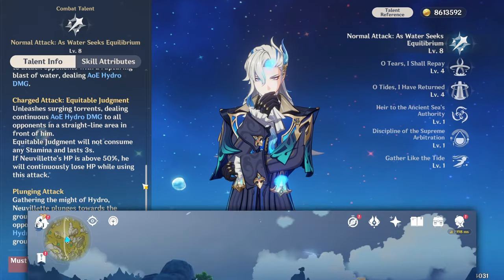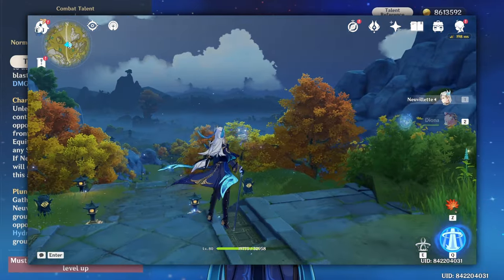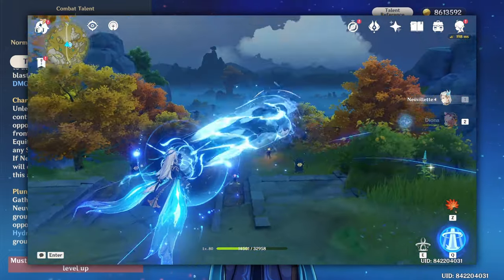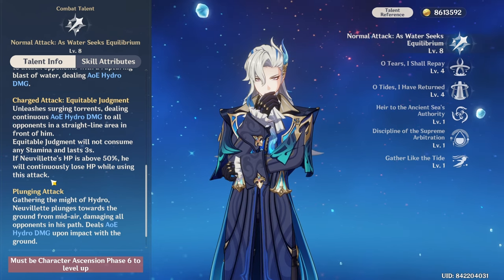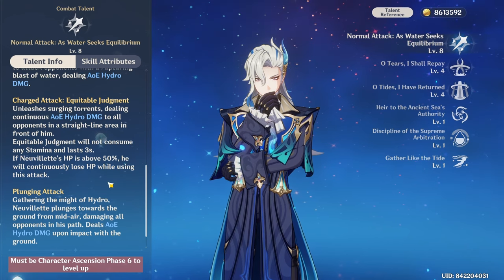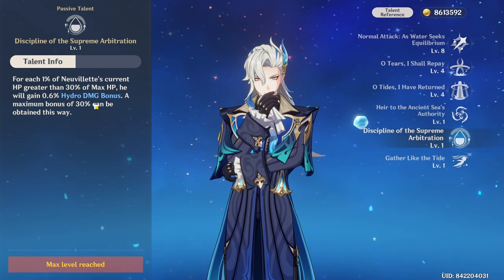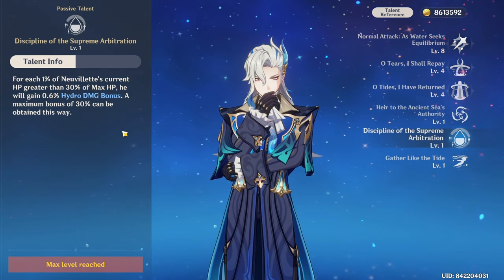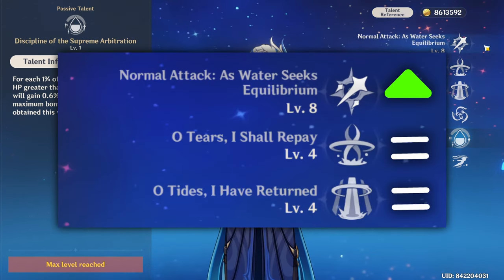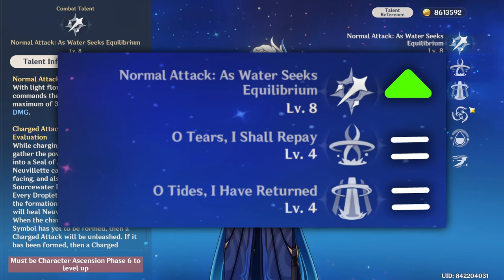Healing is actually pretty important because his charge attack reduces 8% of his HP every 0.5 seconds. If Neuvillette is at max HP it takes about two charge attacks to bring him down to 50% HP — and not below that, because this HP reduction can only go down to 50% of his max HP. You always want him at high HP because of his other passive, which increases his hydro damage depending on current HP. So if you're above 30% HP you gain this effect. In terms of priority, his charge attack is by far the most important talent, so level that up first, then his burst and skill.